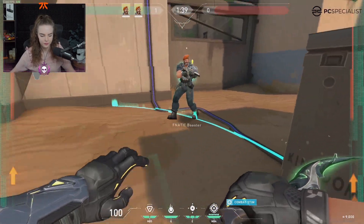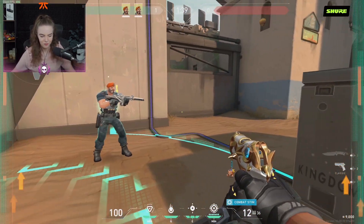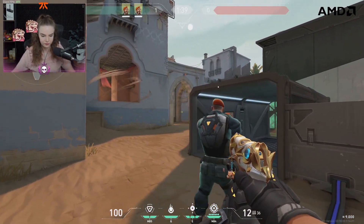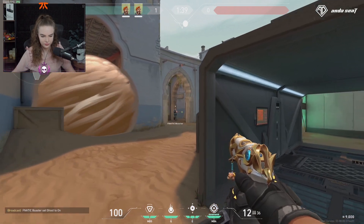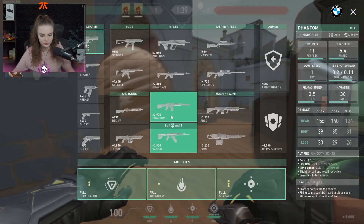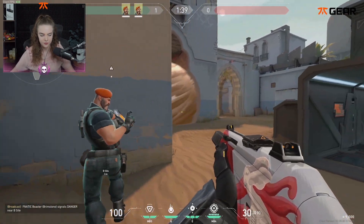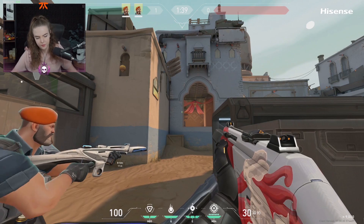We don't use that incendiary ability much - it's not very good. It might be good with Specters, it's quite good at breaking down Sage walls, and you might be able to throw it at someone's face, but that's pretty much it. The best thing to do is swing here sometimes - this angle is really nice at my elo. It's a really hard angle to punish if you're an attacker. That spot over there means you'll have to bring out your iPads and get a smoke off just to get out, and they could throw utility at you, whereas this spot you can just tuck back in.